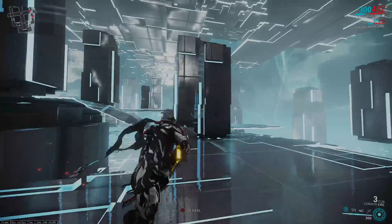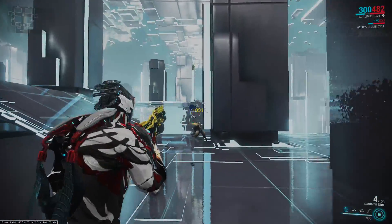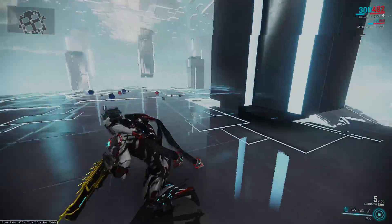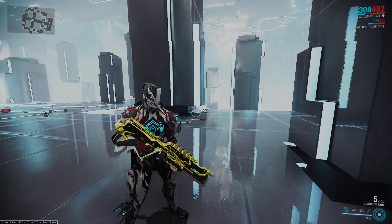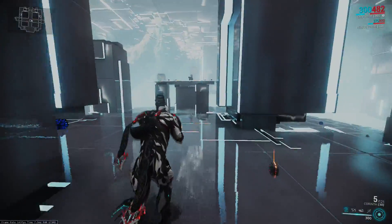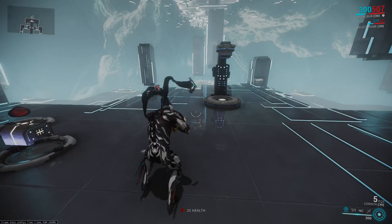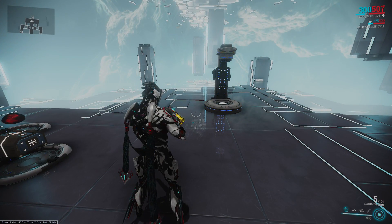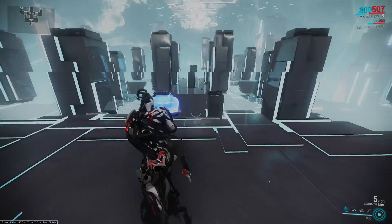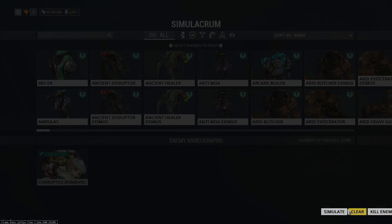It does respectable damage, though it is worth noting the secondary fire does not often crit. This weapon is built with critical mods, but against regular enemies the alt fire will be just fine because it does such an incredibly high amount of damage. Especially on Corpus enemies — regular level 70 Corpus just get obliterated by this alt fire. It's hilarious.